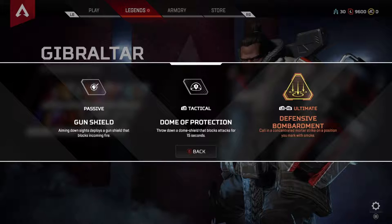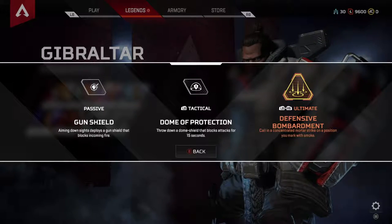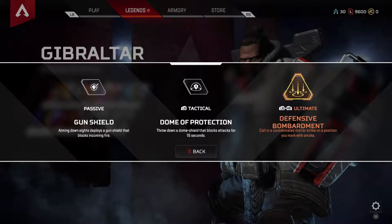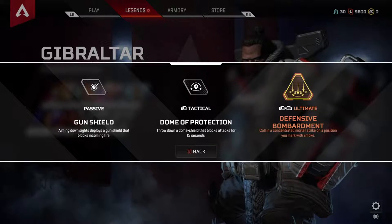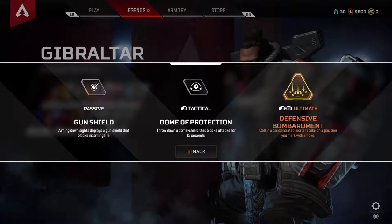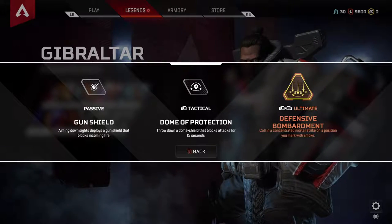After that, we got Gibraltar — just a big, fatty samurai-type dude. His passive ability is Gun Shield. Aiming down sights deploys a gun shield that blocks incoming fire. You're probably thinking that's overpowered, but in reality it's not that strong. He's got a very big hitbox because he's such a big character, and the shield doesn't block his head or his feet, so there's still plenty to aim for, and the shield breaks relatively quickly.